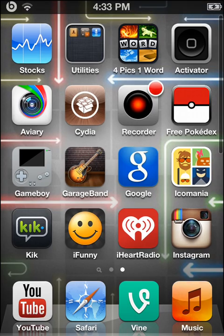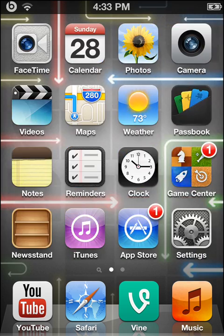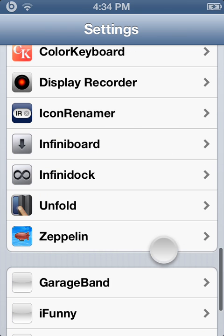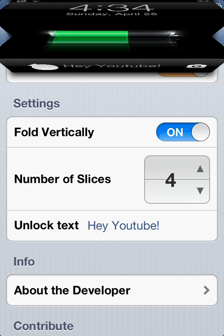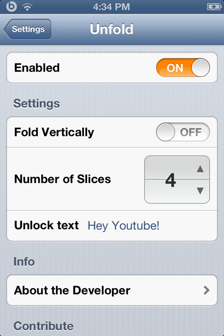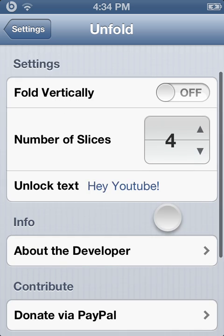The first tweak is called Unfold. Basically, it folds your screen like this. It also has settings — go to Settings, scroll down to Unfold, and enable it. If you click 'Fold Vertically,' it folds going upward like that. You can manage the number of slices — how many pieces it folds into. I'll try 10... actually I'll just do four.